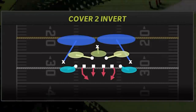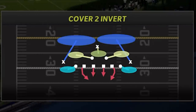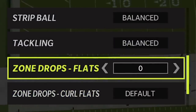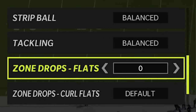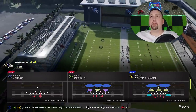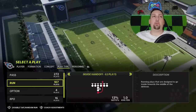The play itself is the cover two invert. This particular play doesn't give up a lot of one-play touchdowns with the setup I'm going to show you. To make this play work as good as possible, you have to go to your coaching adjustments and set your zone drops to zero and your flats to zero. This is basically the hard flat adjustment — it's going to be very helpful when it comes to stopping outside runs. Then pick the cover two invert, and we picked a good opponent: the Titans, one of the best running teams in the league.